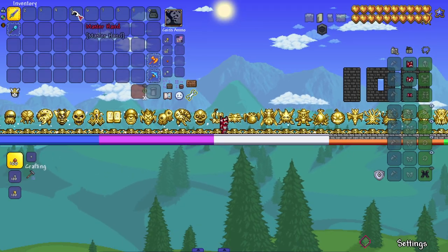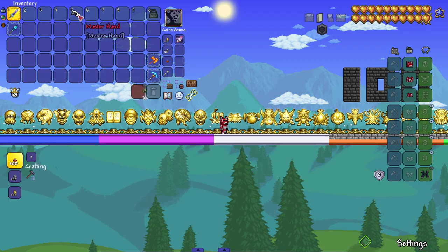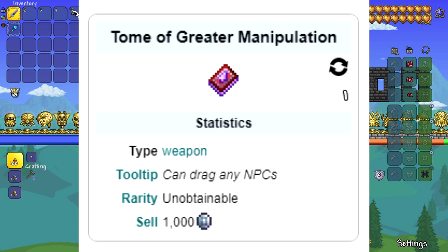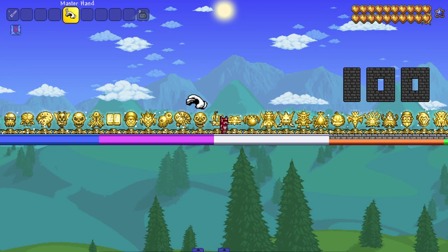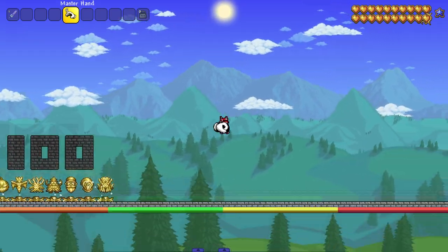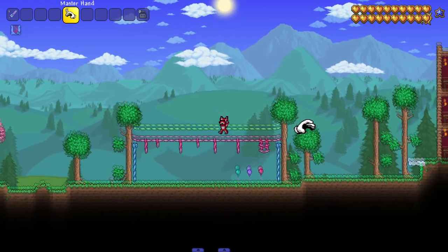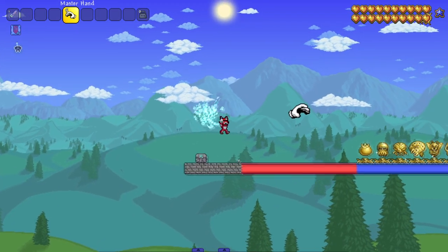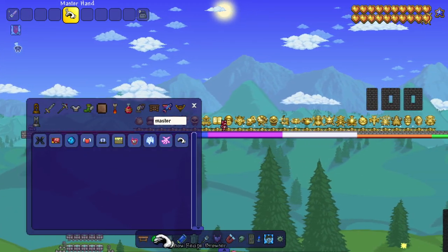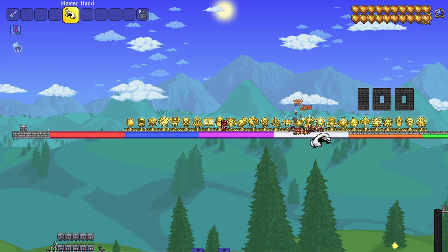We have a mod here that adds in the Master Hand from Smash Bros. While I'm waiting for the juice mod to update to get my toma manipulation back, this is what I'm gonna have to settle with for now. It's kind of cool — watch this, I can pick myself up and move myself around. Today, since we're trying out something new with the Master Hand, we might as well see how it is against some bosses, just to goof around. Let's spawn in some enemies, make a fist, and punch everything.